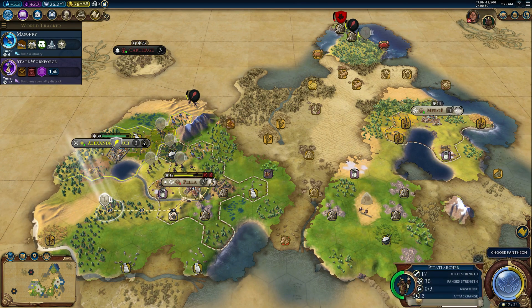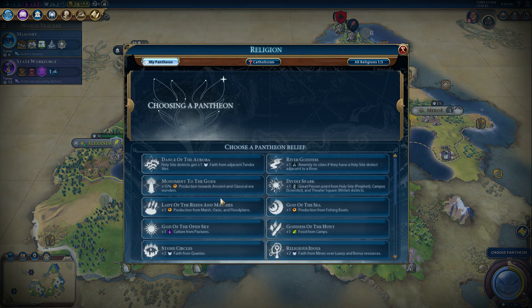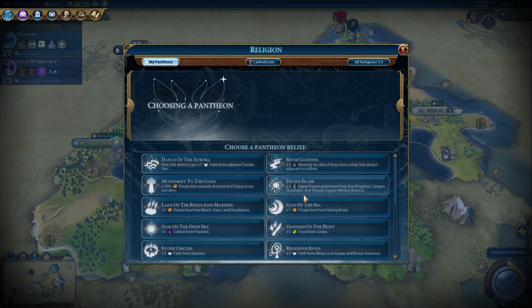We'll stick maybe this guy — nope, he's not making it. He should go back in there in one turn. So let's think about what we want to do later on, once we're done with this early war nonsense.